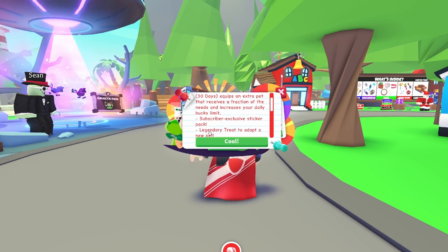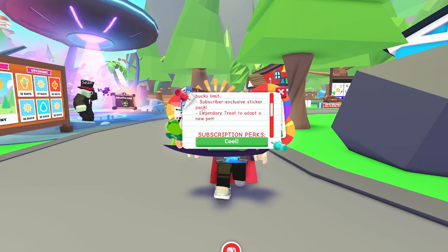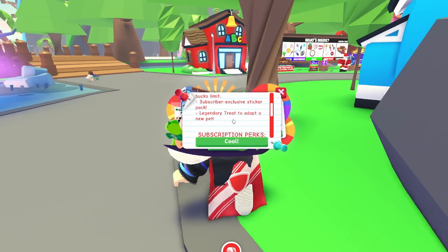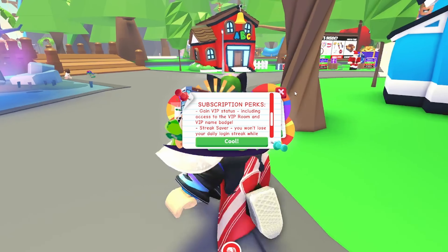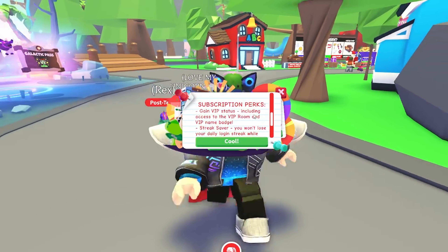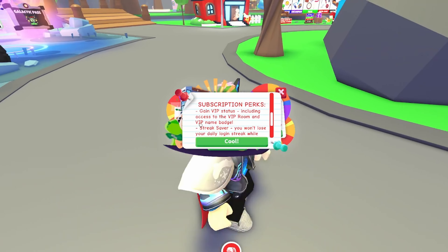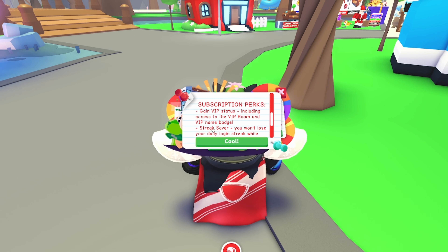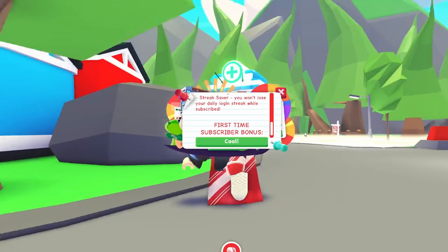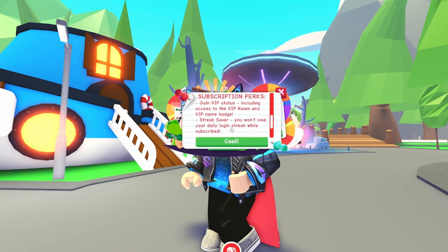You also get more bucks limit, which is pretty cool. Subscriber exclusive perks include a sticker pack and a legendary treat to adopt a new pet — specifically a hummingbird that you can only get with the pass. In Canada this is the listed price, though it can vary by country. Other perks include VIP status with access to the VIP room and VIP name badge, plus a streak saver so you don't lose your streak if you leave the game for a few days.